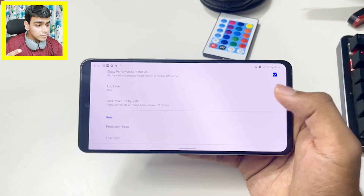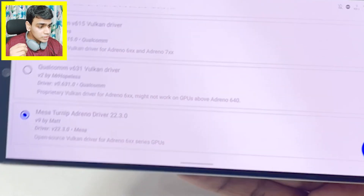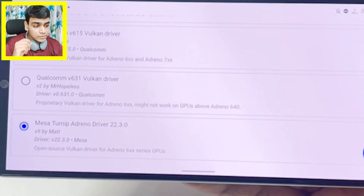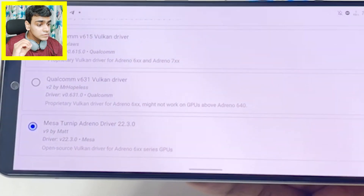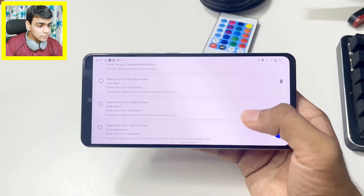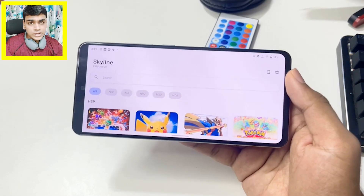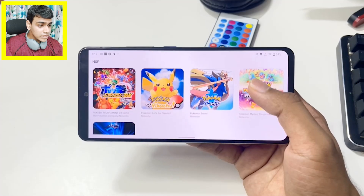I'll be using custom Skyline emulator GPU drivers. I've already made a video on how to add a custom GPU driver in Skyline, but for today's testing I'll be using the Mesa Turnip Adreno driver, latest version 9, because it's good for fixing graphical issues. For best FPS or speed, you should use one of the Qualcomm drivers. More on that in my custom GPU driver video linked in the description.